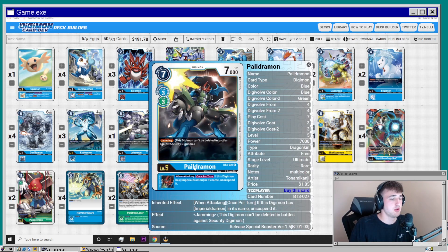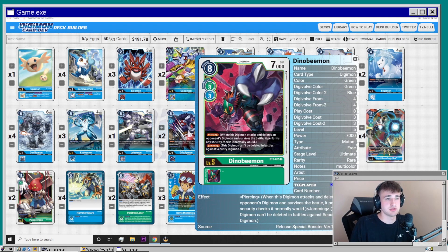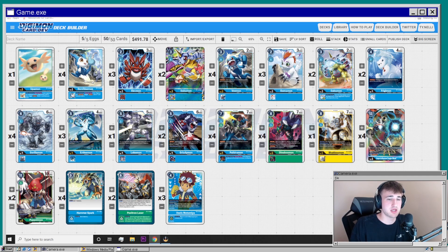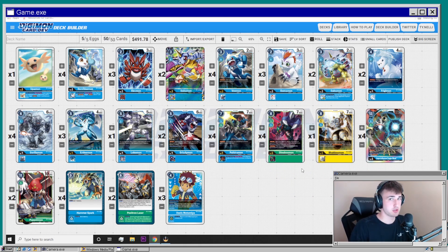For level fives, you're playing Imperial Dramon so you're running four Pile Dramon — the jammer with the inheritable that lets you attack technically three times in one turn if given at least three memory — and DinoBeemon, who has piercing and jamming without the inheritable. You run these because Imperial Dramon lowers his digi evolution cost when you evolve over one of those two, so they synergize well. I also put Shakkoumon back in the list — before he was a tech against rookie rush, now he's tech against almost every deck.